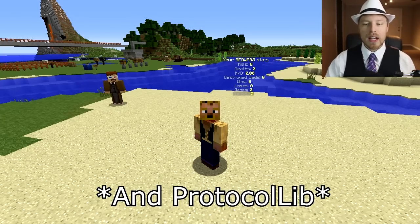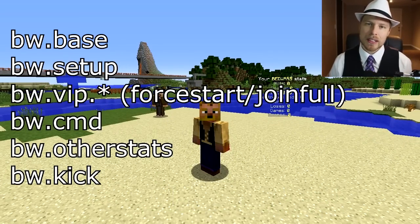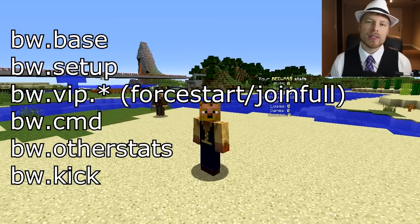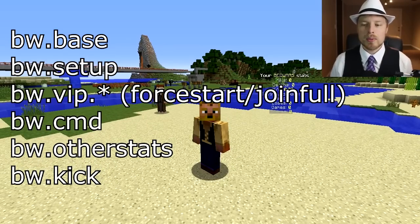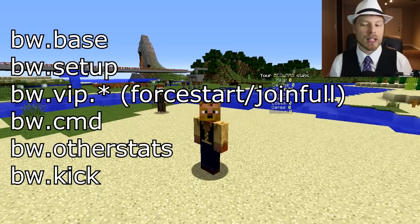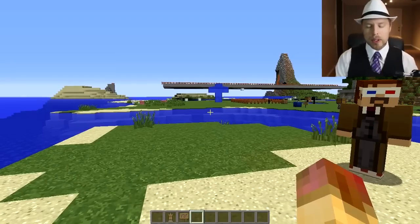For permissions: give bw.base to your default users — that allows joining, leaving, and all that stuff from the different games. Give bw.setup to your mods or anybody setting up arenas. bw.vip.star allows that player to force start and join full games. bw command allows the player to run other commands, so give this to mods or ops who might want to mute or kick people from the server while in game. bw.other.stats lets you check other people's statistics, and bw.kick allows kicking players from the current game.